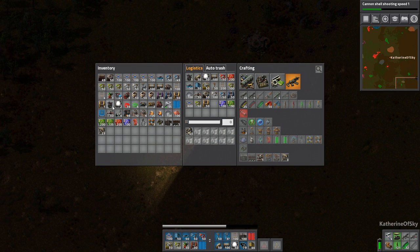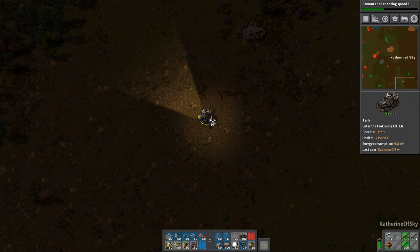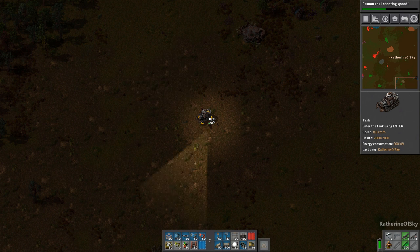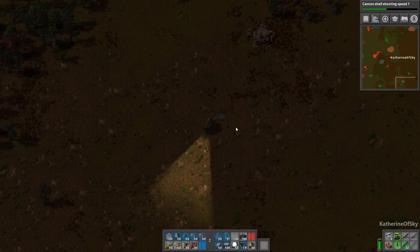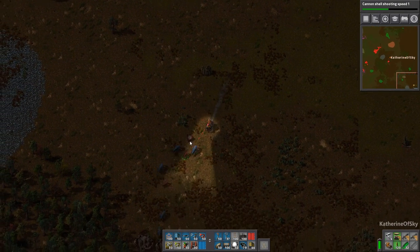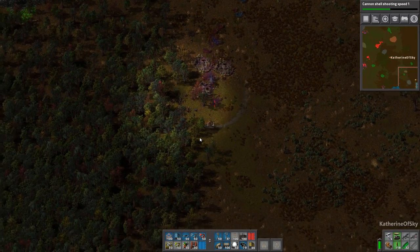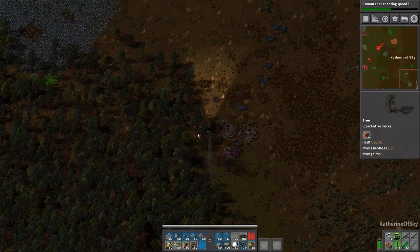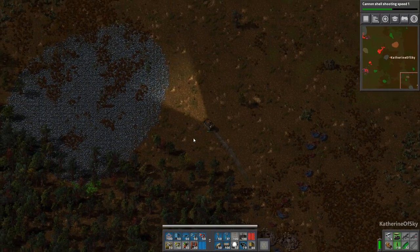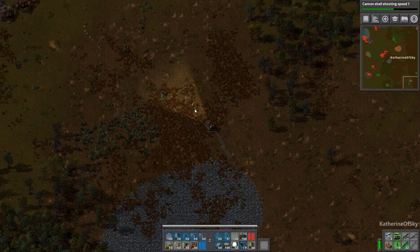Can I repair my tank while I'm in it? I always forget if you can or not. Nope — must step out of the tank to actually repair the thing. I suppose it makes sense. Let's go kill these guys next. One good thing about this is it doesn't set the forest on fire. Somebody told me a really cool thing you can do.